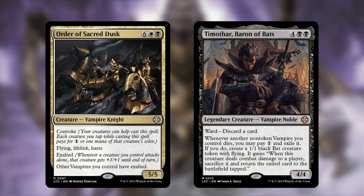Next cut: Timothar, Baron of Bats — four and two black, six total mana, a legendary 4/4 with ward: discard a card. Whenever another non-token vampire you control dies, you may pay one and exile it — if you do, create a 1/1 black bat token with flying; when it deals combat damage, sacrifice it and return the exiled card to the battlefield tapped. This somewhat contradicts the commander's strategy, and it's still a six-drop.